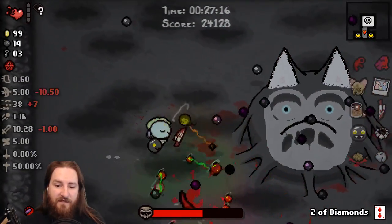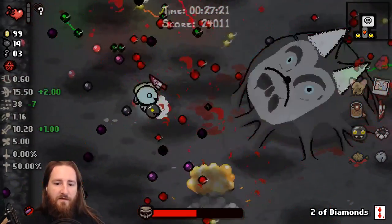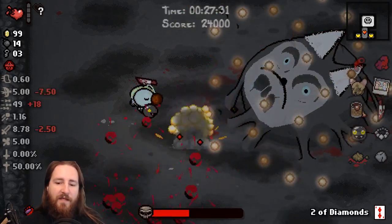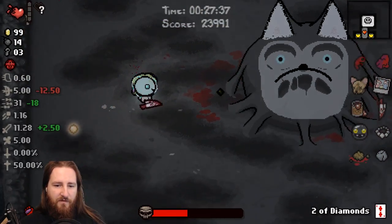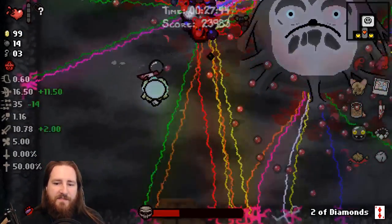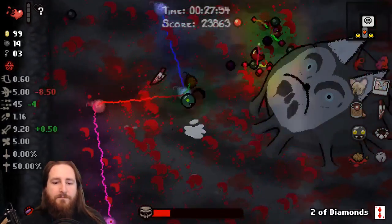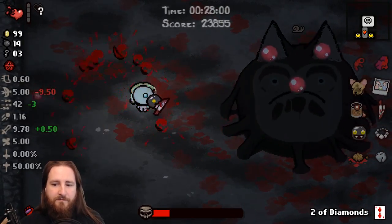Gotta watch out for the homing shots - or not, yeah his homing shots. I don't know what my HP is at, which scares the shit out of me. I was really hoping Epic Fetus would have worked with this. I think it actually doesn't work with either the balloon or Hydrophobicity. I don't know - it's just like an Ipecac tier thing. Like when you use Epic Fetus with Ipecac, it just drops and then shoots a bunch of Ipecac tears at once.